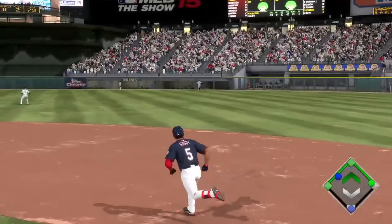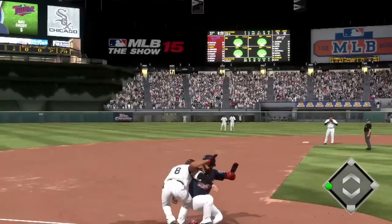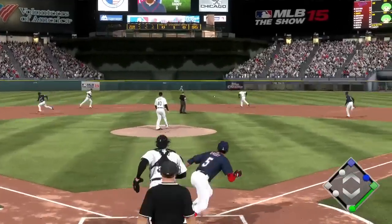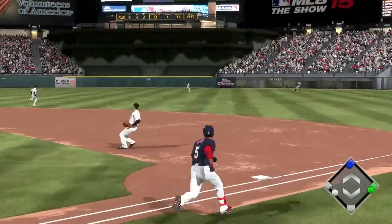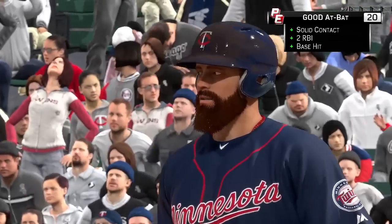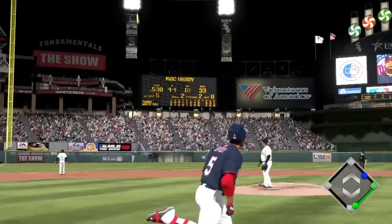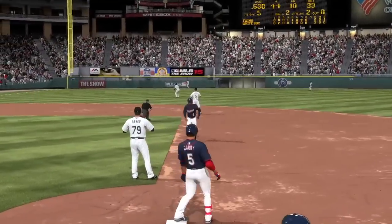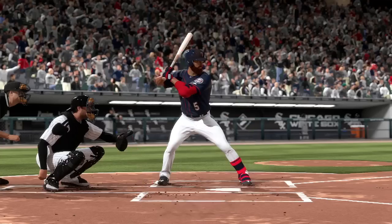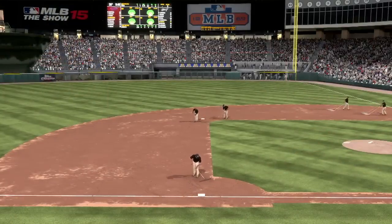Again an opposite field hit, this one finds its way into the right-center field gap, gets to the fence — he's got two but thinking about three. The relay throw is not in time and he's got a triple. Three to two now. Next at bat goes right up the middle, sharp base hit — should score two runs and the Twins have taken the lead. Mac Daddy producing yet again, two more RBI, Twins up six to three in the ninth. He goes opposite field and deep but it is caught — out. Still, he's your Player of the Game, leading his team with three RBI going three for five. Twins take down the White Sox, now 18 and 5 on the season.